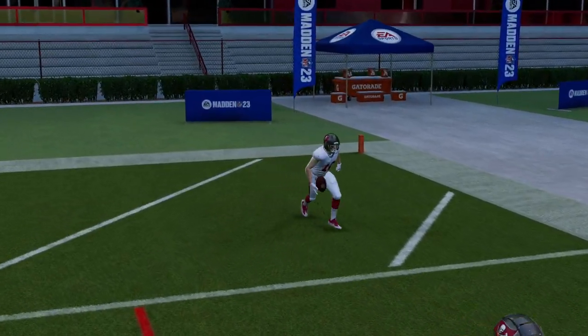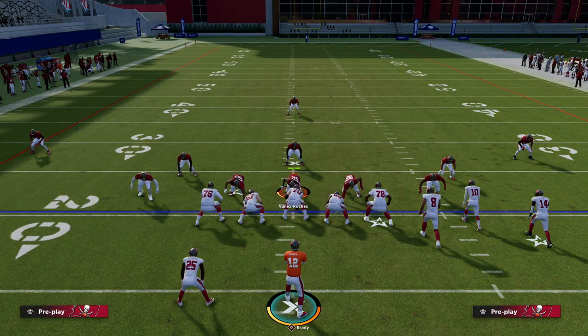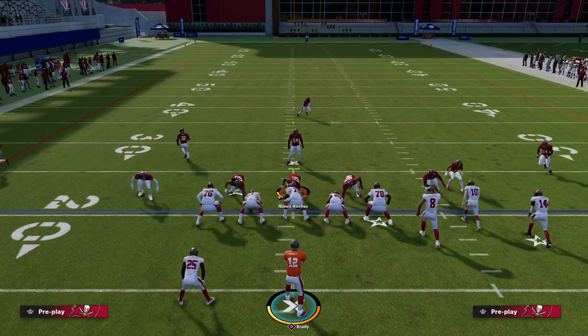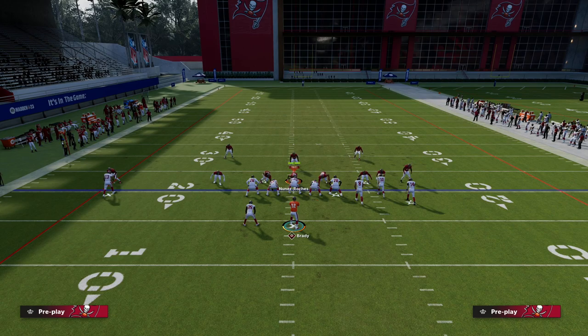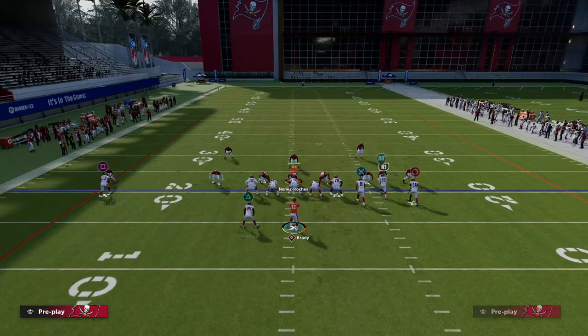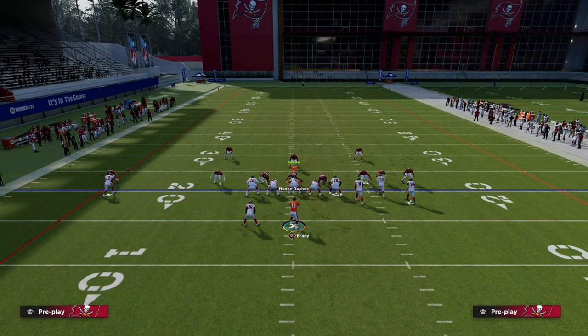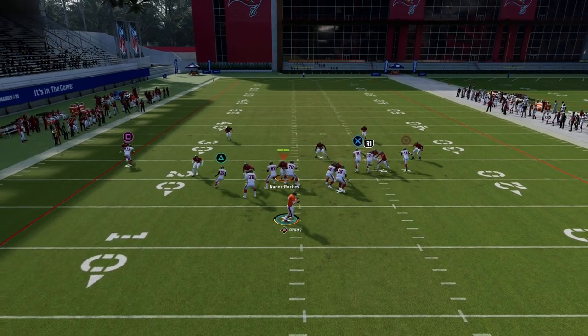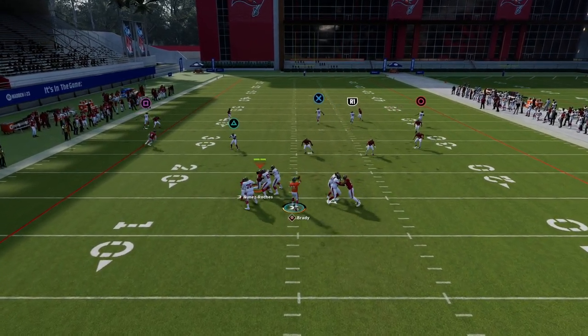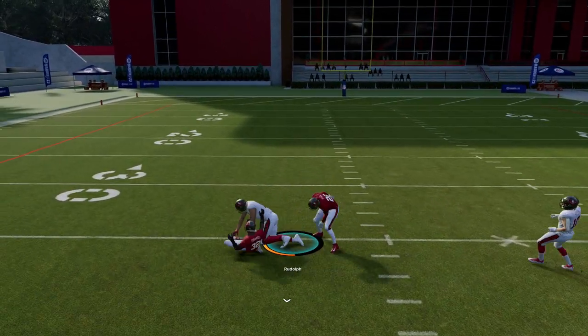This is really effective. Now let's say they are running Cover 2 out of a double Mabel set, and their user just gets greedy underneath. Put the running back on some kind of route option — that's just fine. What you're going to see is that this tight end is a great Cover 2 bomb right up the seam. It does a great job of getting over the top on a Cover 2 style of defense.